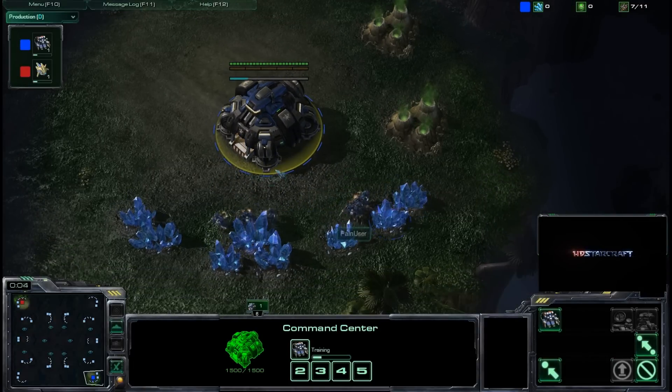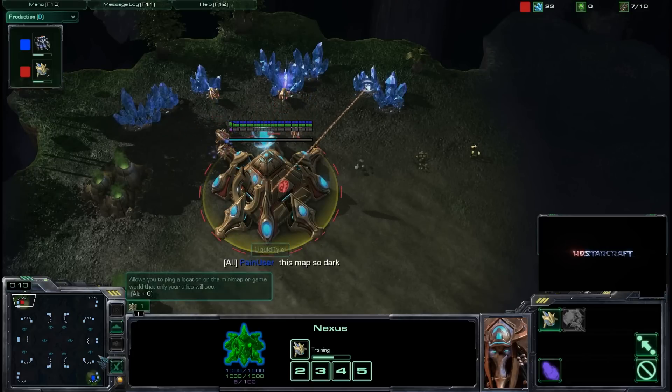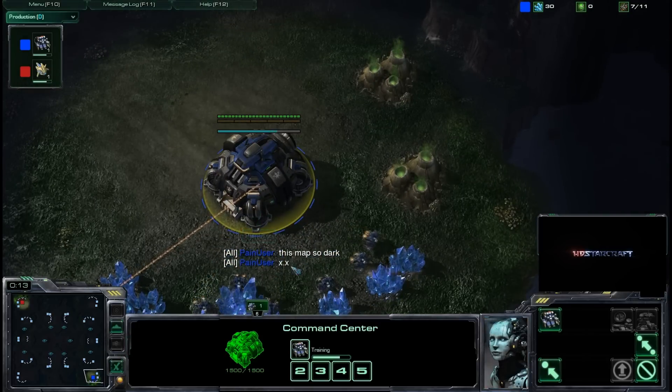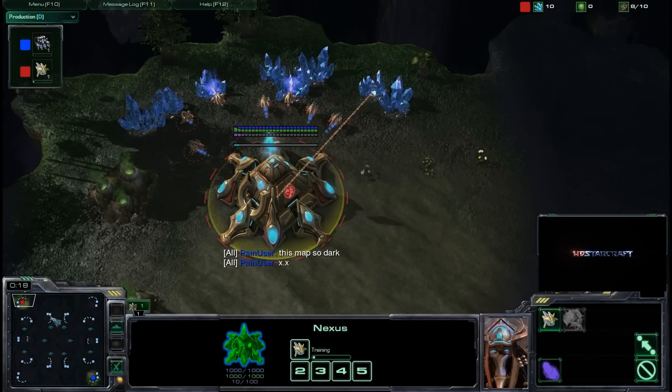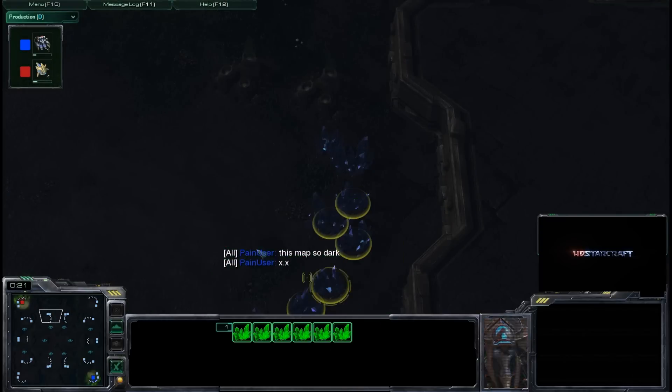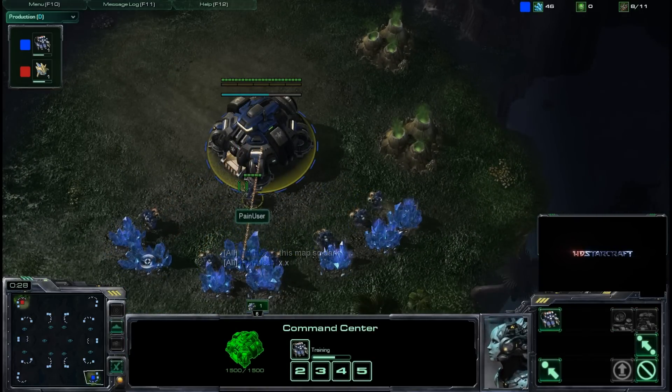Welcome back to game number two between Painuser and Noni, and it looks like it is going to be on Kooloss Ravine. Noni, the loser, chooses the next map, and he decided to choose the darkest map possible, according to Painuser, who is expunging his sorrows saying that this map is too dark for his eyes.